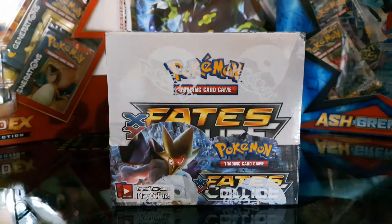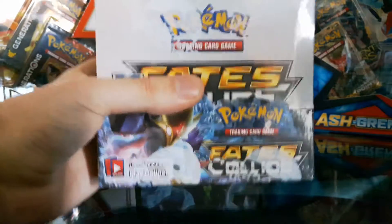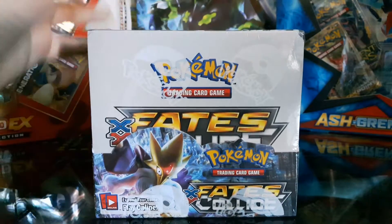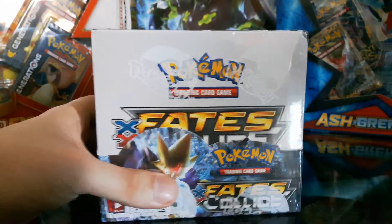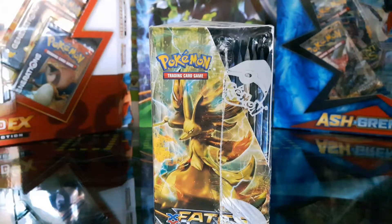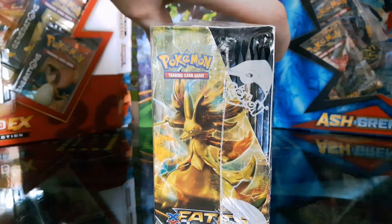Hello guys, WaterStrider here, and today is the day we open the Fates Collide Booster Box — the entire Fates Collide Booster Box. This booster box contains 36 packs, which is a lot, and this is going to be my first ever unboxing video for the booster box. If you want to see the Ash Greninja, there's a link in the description below.